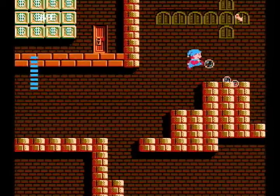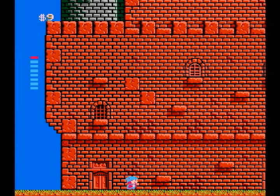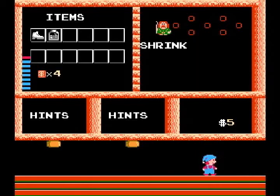They make platforms you can only reach with those shoes. We've grabbed everything in here, I do believe. And you notice, up in the top left, there are a series of twelve boxes. As we progress, we will find twelve items — like the spring shoes — that all give us special powers as we progress.